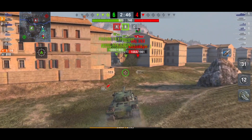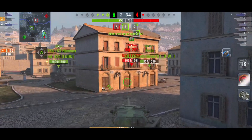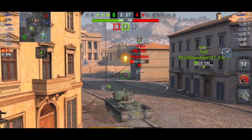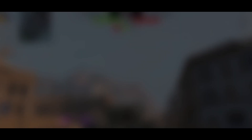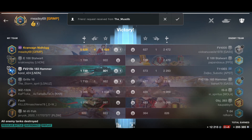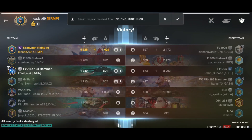We've got one shell left so we might as well reload all three. If I only reload two and get a shot on the Object 263, I'm still going to take it. We're at 950 supremacy points. The Foch is chasing this guy; he's now on 400 hit points. We go around and get the shot - there's the kill. That's four kills for me, 810 damage blocked. It just goes to show this tank can still be absolutely fantastic. Let me know your thoughts on the Kranvagn - hope you enjoyed it, I'm Meady, catch you all soon, bye!